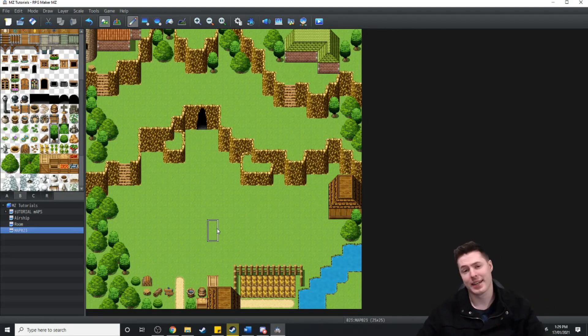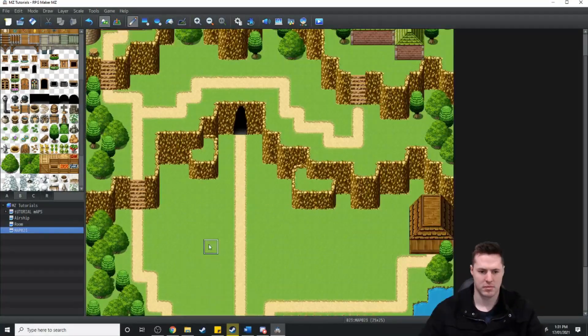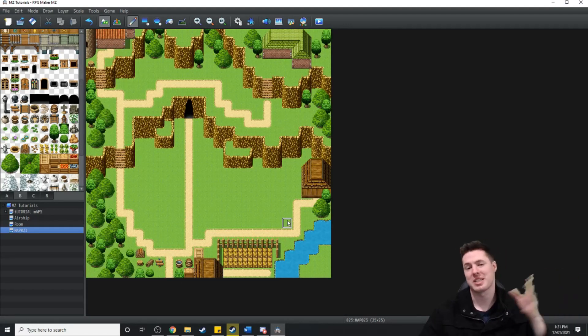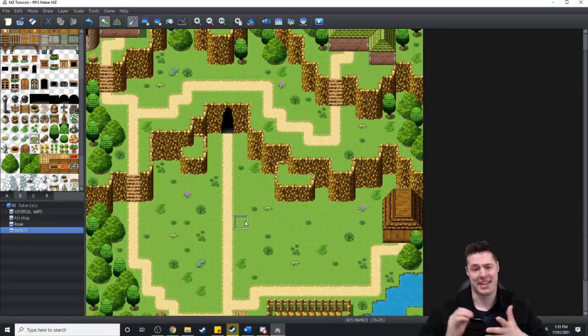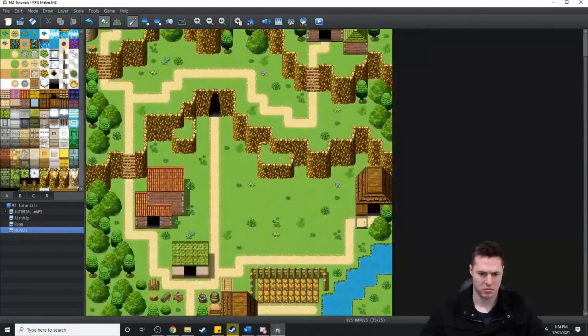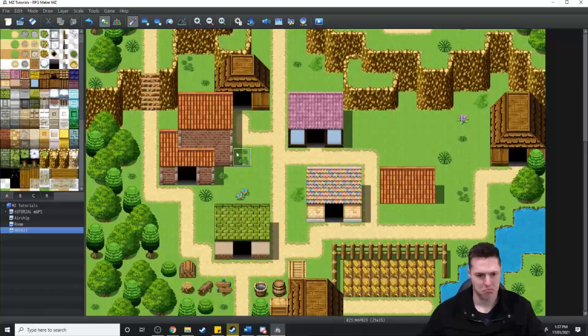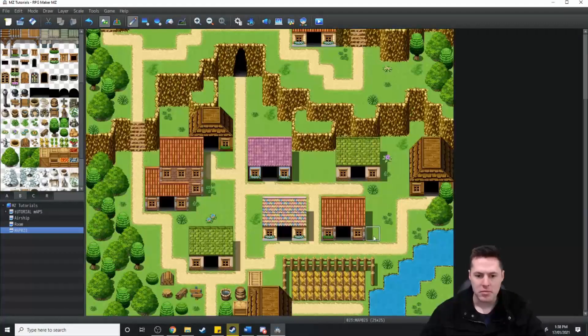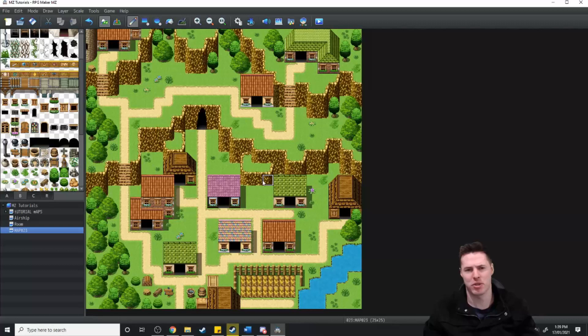Now we have our town completely boarded. Let's add a couple of buildings to the town. Firstly, I'm just going to run a path that connects some of the outside parts of town. Just before I start plopping down houses, what I'm going to do is clutter up the area with grasses and flowers — don't worry about being too specific because a lot of it's going to get covered by the houses. And now that we're well cluttered, let's get to plopping some houses down in the town.